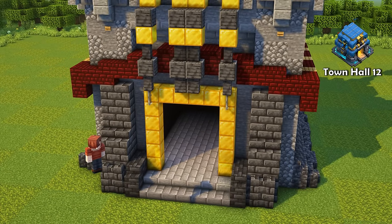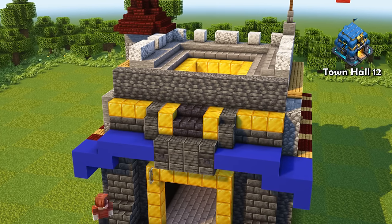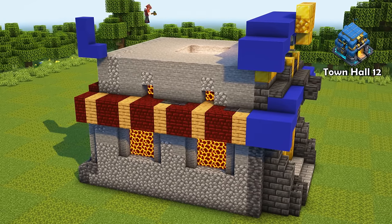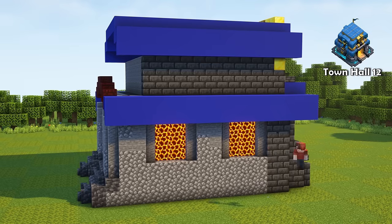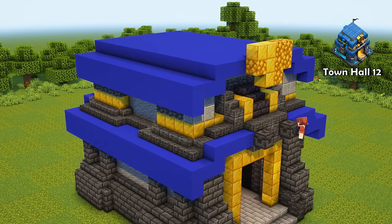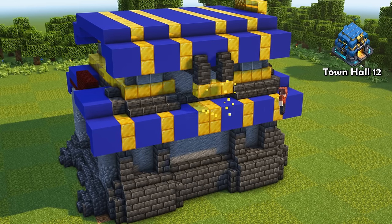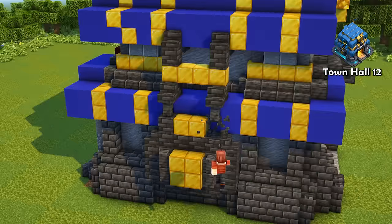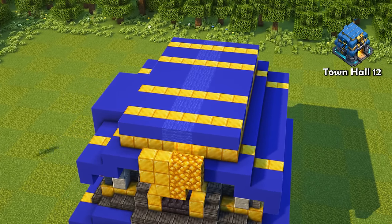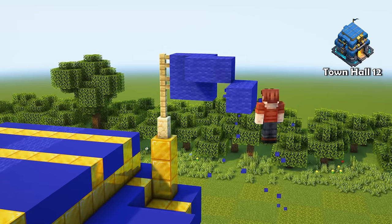With Town Hall 12 we move away from the castle style into something more different — everything gets a new design. The color palette is really special: blue roof, dark iron walls, and gold elements all over. A large castle tower makes way for a second blue roof, which looks amazing. I wish there were slabs and stair variants for concrete — it would look so much more detailed. The great thing about Town Hall 12 is that you get a hidden Giga Tesla inside. I used deepslate for the walls since it best matches the dark iron look. I picked the level 5 version of the town hall, which features a slightly larger roof and a cool blue glowing floor pattern around the building.